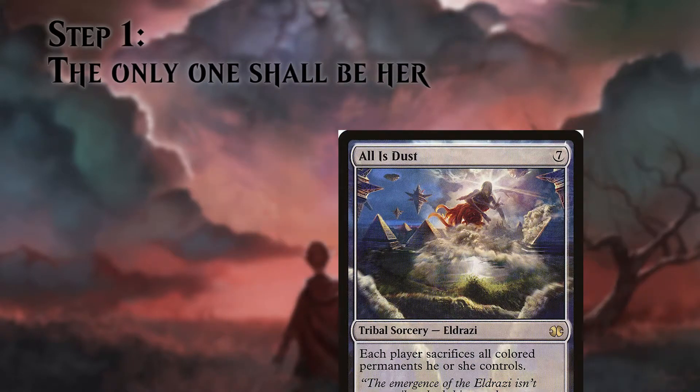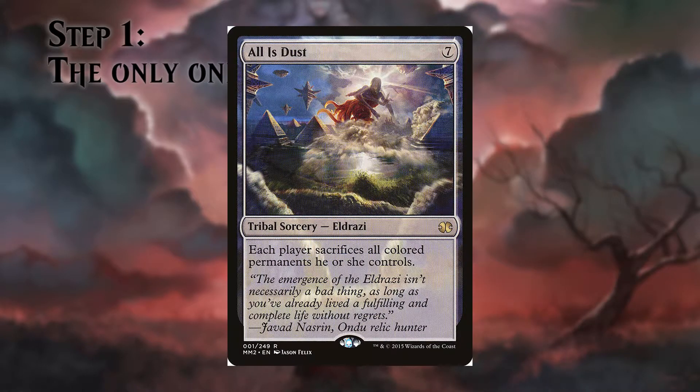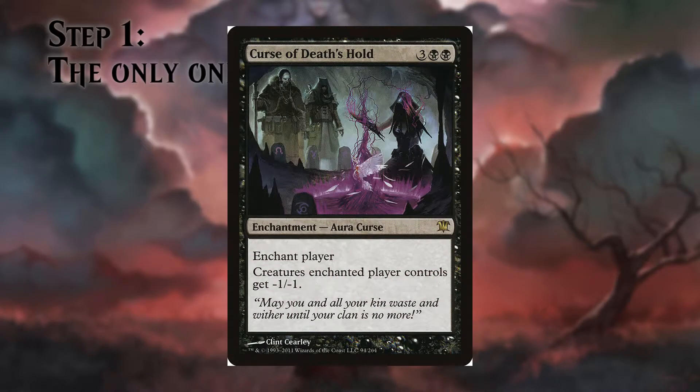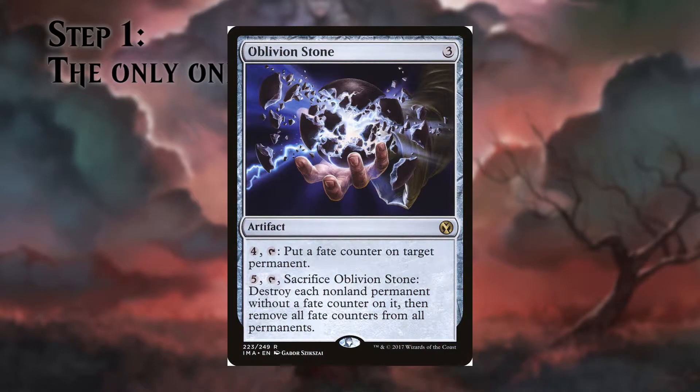But if that's not enough, Disk will cleanse everything but colorless permanents. We also run Curse of Death's Hold to deal against token decks — giving a permanent -1/-1 to all creatures that player controls can easily shut them down. Oblivion Stone is a panic button to deal with not only creatures but artifacts, enchantments, and planeswalkers. For 4 mana you can protect one permanent, and for 5 you destroy everything.